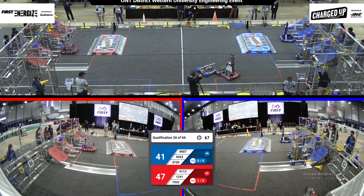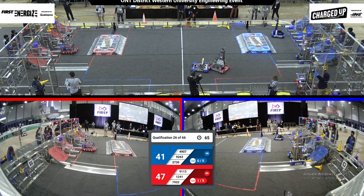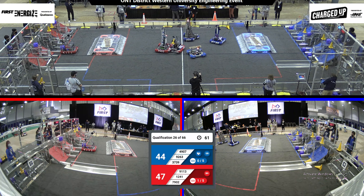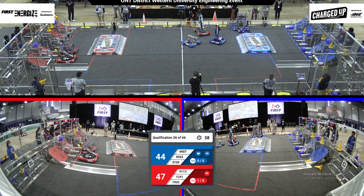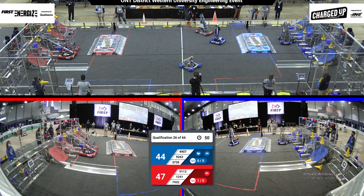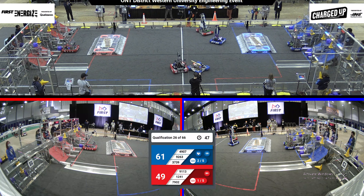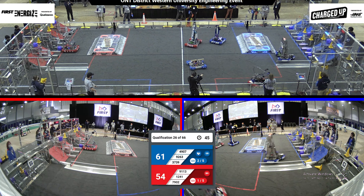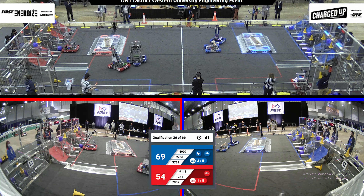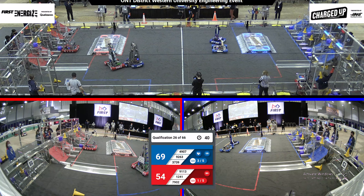Team 3739 looking to score one for the blue alliance, followed by their alliance partners the Thunder Stamps, who put up one link for the blue alliance. Meanwhile, some tough defense being played in the middle of the field. Team 1241 looking to put up another one in their upper grid — and that's one up for the red alliance. About 45 seconds left in this match; 1241 is going to try to get as many in the upper grid to get all those links for those ranking points.